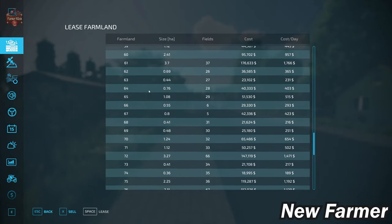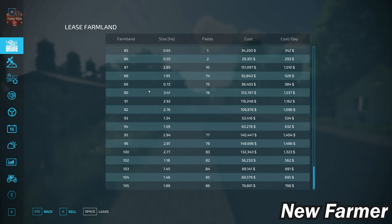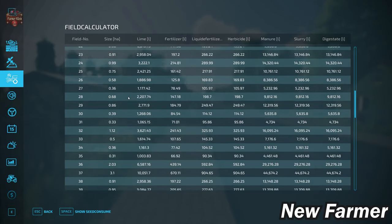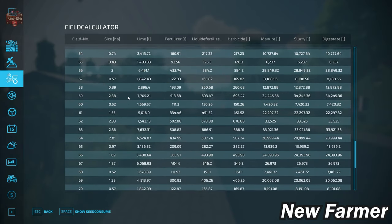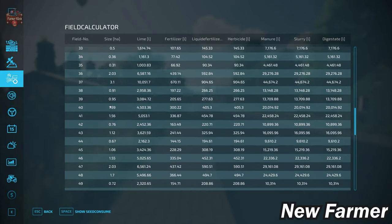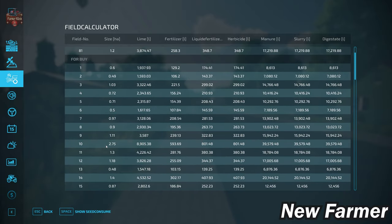One thing I take from looking at this list is the farmland and field numbers are literally all over the place, so it's going to be very important to cross-reference our farmland lease screen with our field calculator screen. When looking at sizes, we have several fields less than one hectare, so the average field size is going to be less than one hectare, with our largest fields being above two to two and a half hectares — one at 2.6, another at 2.36, and one starting field in the 2.75 hectare range.